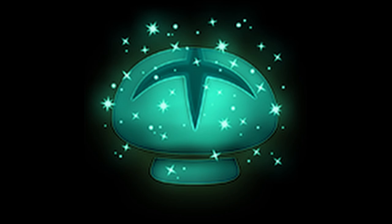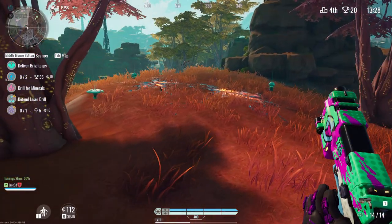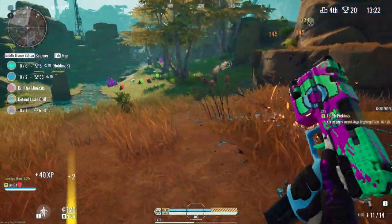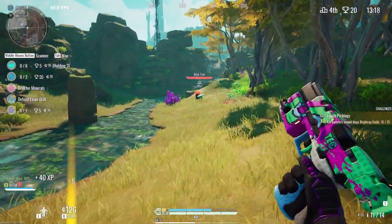When you get a contract with Bright Caps in it, they will appear on your map when you get close to them. To gather them, all you have to do is go over to one and pick it up. It will automatically be put into your Bright Caps container. You can then drop it off at a Bright Caps deposit station.